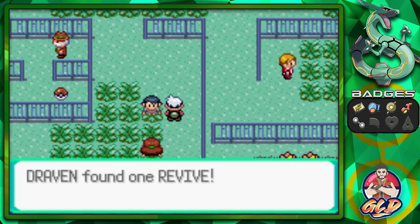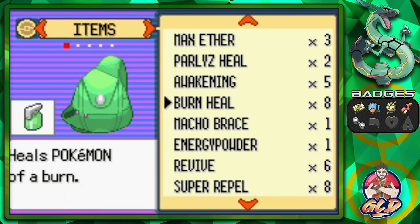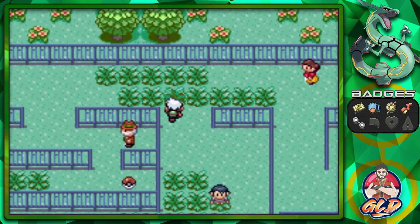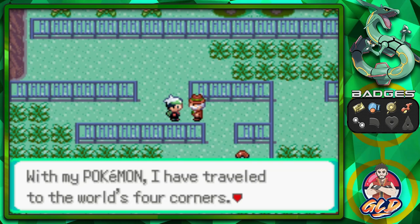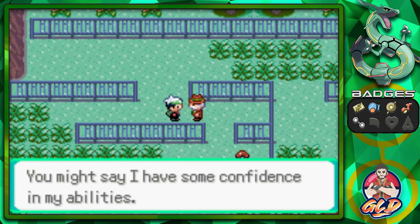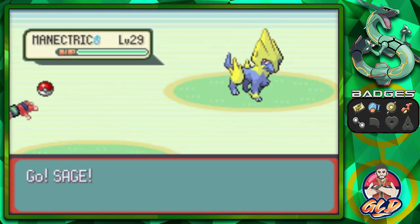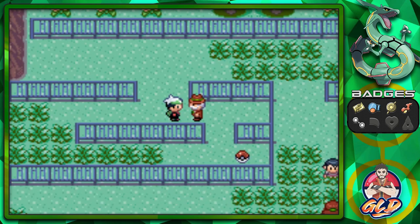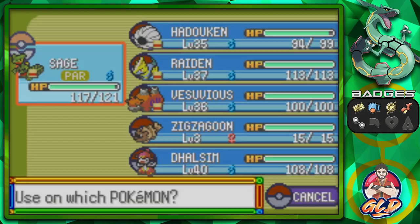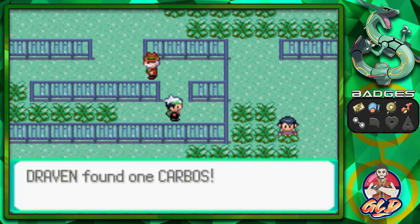We grab a Revive — that's always nice. Using a Paralysis Heal on Sage of the Halo. Another opponent says: 'With my Pokemon I have traveled to the world's four corners — I have some confidence in my abilities.' Do you really? Taking on Gentleman Walter — he comes out with a Magneton. Thankfully I have a move that can win, though we get paralyzed again. How many times have we paralyzed ourselves this episode? We find a Carbos.